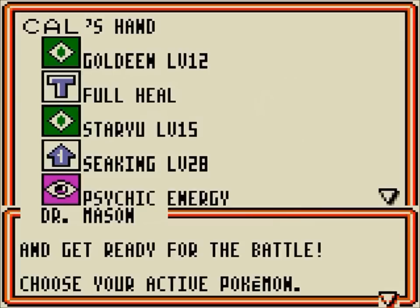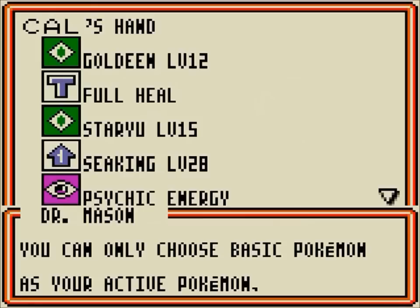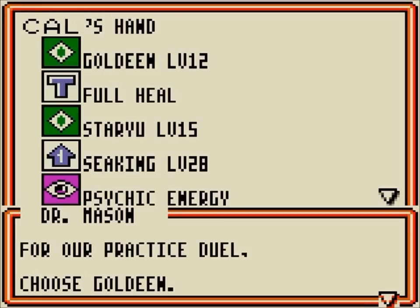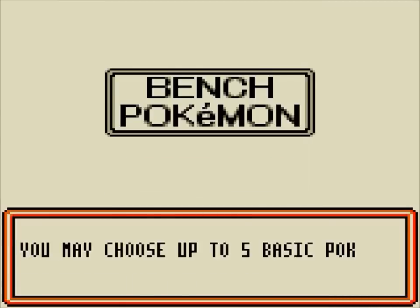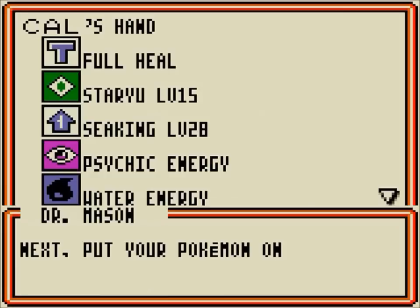To start off every game, you draw seven cards. You usually shuffle your deck, but you don't in this one. And you have to get a basic Pokemon in your hand. If you don't get a basic Pokemon, the opponent gets to see your hand and then you shuffle it back into the deck and redraw. Unlike the main card game where originally you had to do a reshuffle — the opponent was able to draw a couple of cards — it was called the mulligan thing.